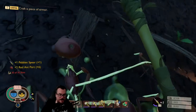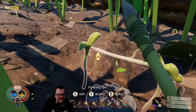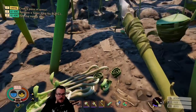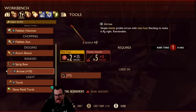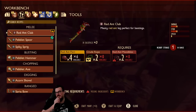I am the God of War! Get fucked Zeus ants. Alright, so we are hungry. Have we found gnats? We haven't seen a gnat yet. We haven't found thistle either. We can make an ant club.